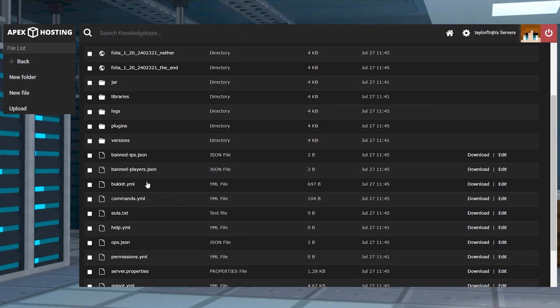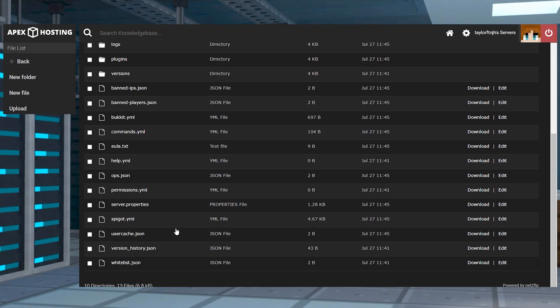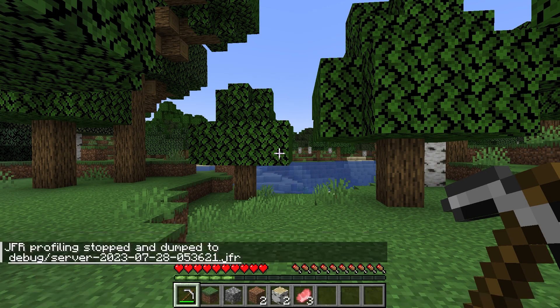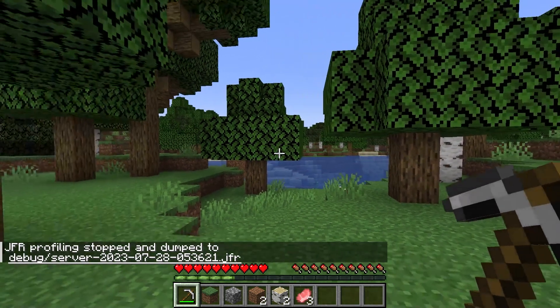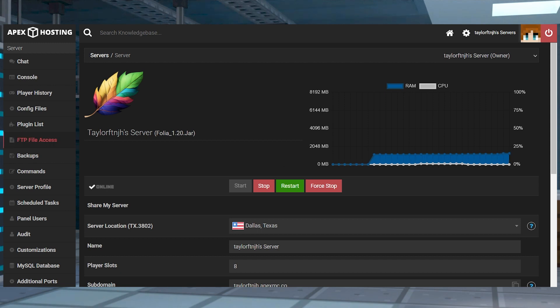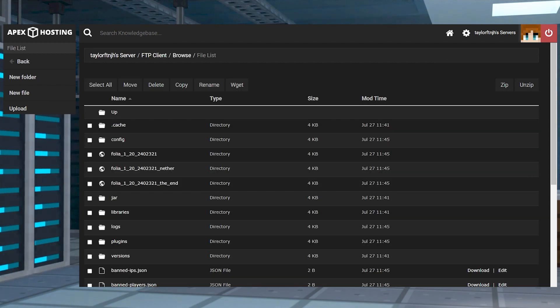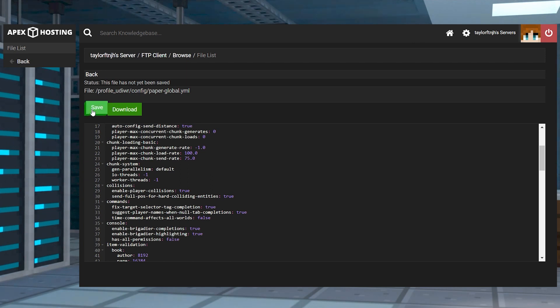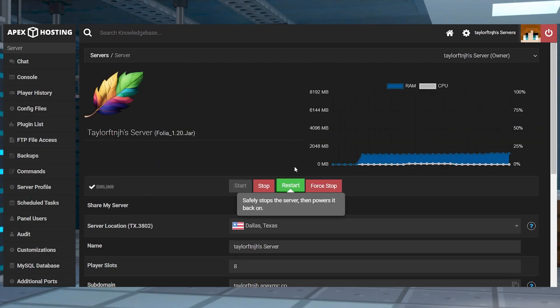As for configuration, Folia doesn't offer any specific configuration file to tweak, but there are plenty of other ones to edit. These include Spigot, Paper, and Bukkit documents, containing useful options to personalize your gameplay experience. Alternatively, you can run the JFR start/stop command with operator privileges to receive backend information to help you resolve in-game problems. Head to the FTP file access in the top left corner of the main panel, log in, and then find your desired file in the list and press 'Edit' to the far right. Note that the config directory is where Paper options will be for you to tweak. Continue to make any changes and then click 'Save' at the top, and then you can return to the main panel and restart the server to apply any of the edits.